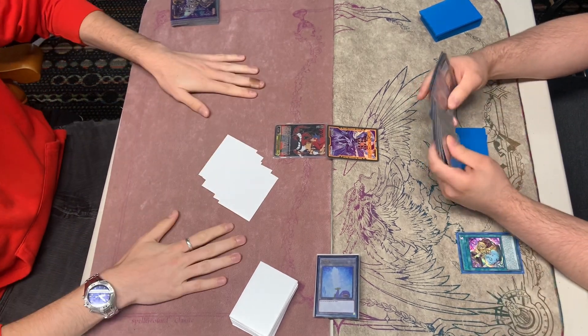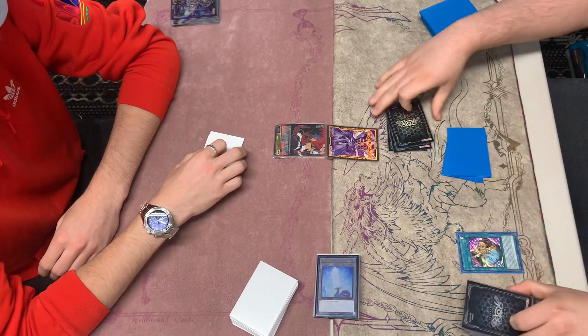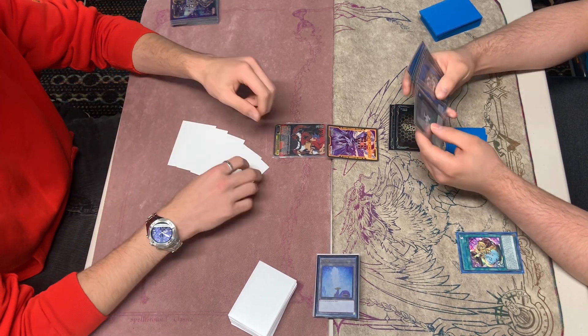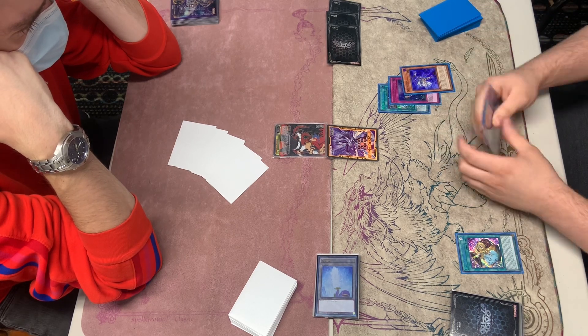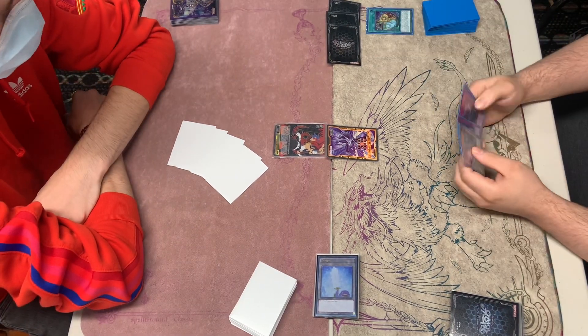We won the dice roll here. We're going to activate Pot of Prosperity for three. We're playing pretty much a Purist D.Va build, but we're playing the Beavers instead. I thought you don't really need the Halk. So we're going to Banish three here. We're going to see a Prosperity, a Jet, and then Imperium. We're going to add the Jet here.